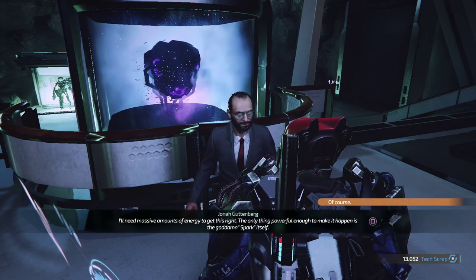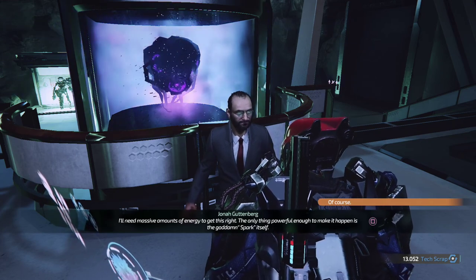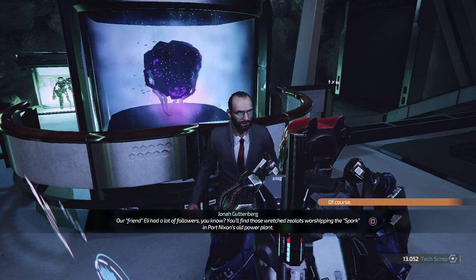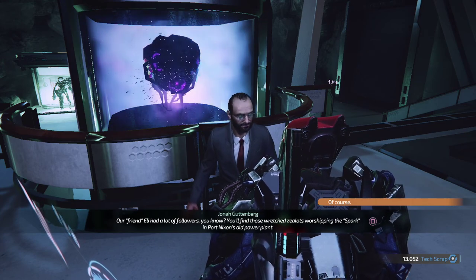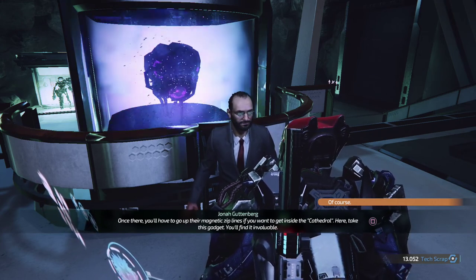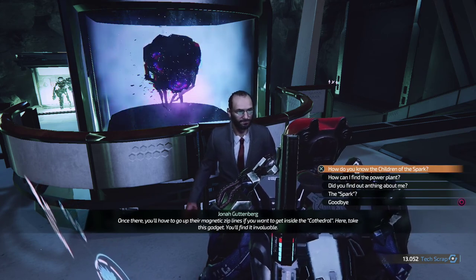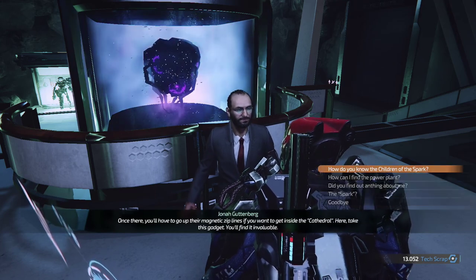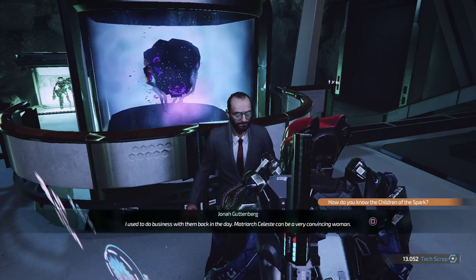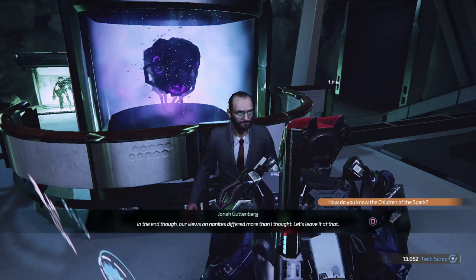How can we pull her out? I'd love to explain in detail but I don't think you'd quite understand. We need a lot of energy to revert the process - trust me on this. I know the science behind this whole deal better than I know my own sock drawer. You just worry about the legwork, I'll take care of the rest. I'll need massive amounts of energy - the only thing powerful enough is the goddamn Spark itself. Our friend Eli had a lot of followers. You'll find those wretched zealots worshipping the Spark in Port Nixon's old power plant.